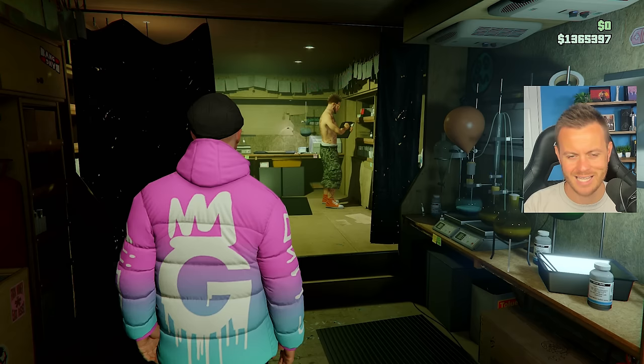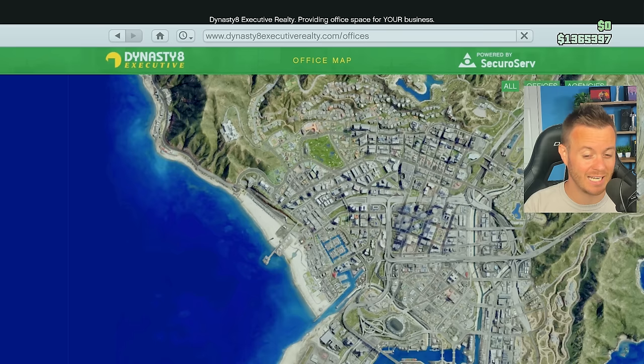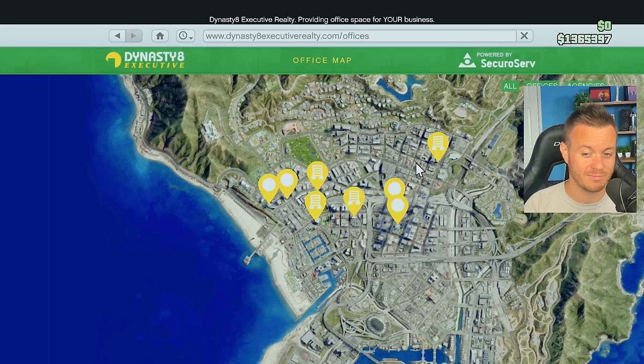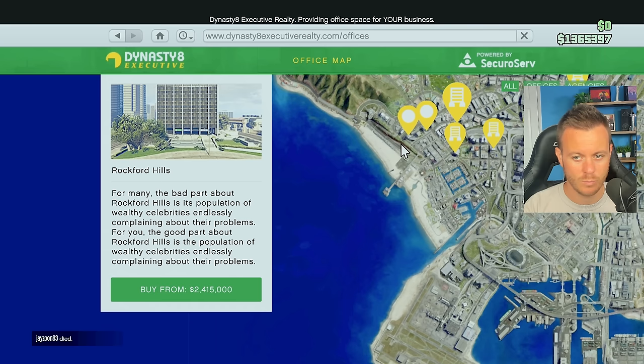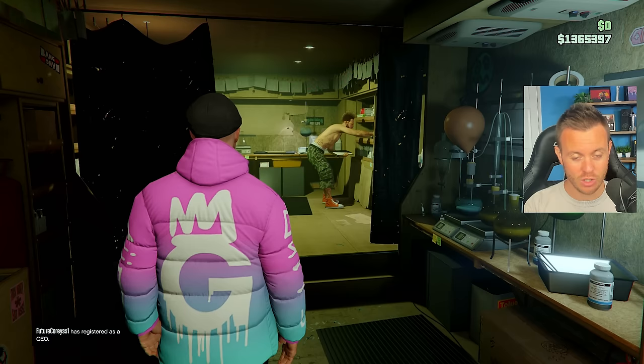First things first, look at how much money we've got — 1.1 million. Let's put it all in the bank. Now we can see we have $1.3 million. The reason this is an issue is if we go into Dynasty Executive and look at the agencies — I'm probably not going to get the most expensive one at 2.8 million. We're actually going to go for the cheapest, which is $2 million. There's none up north, so this is going to be the cheapest for us.